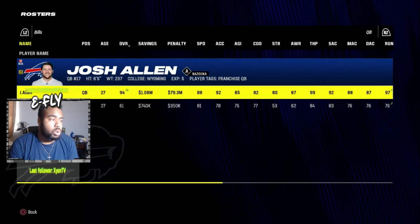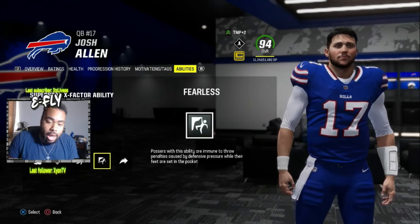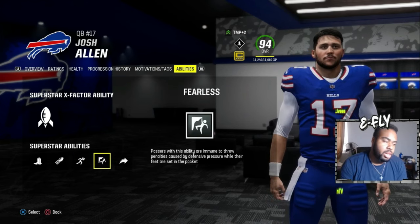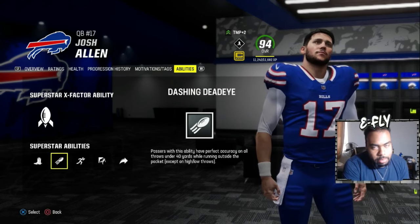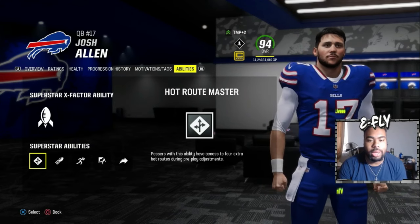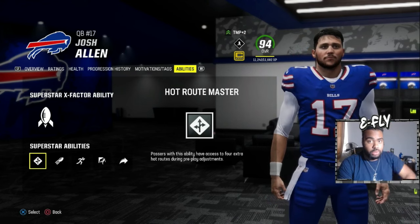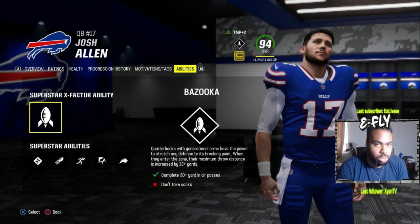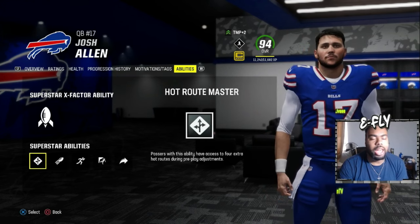Let's start with quarterback. Since we're already on our cover athlete Josh Allen, we'll give you the best abilities for a passing QB. Now, he has built-in abilities, so watch out - last year if you removed tier three or tier four abilities you couldn't get them back. This year you can actually unlock and keep hotwire master. If you've unlocked it, you can have all tier threes and tier fours.